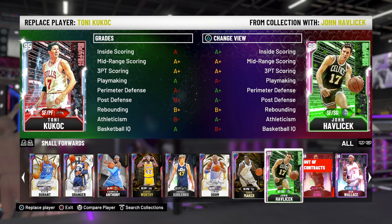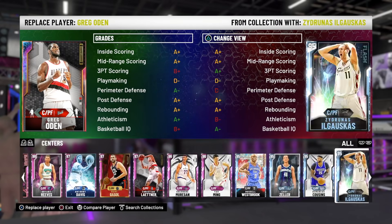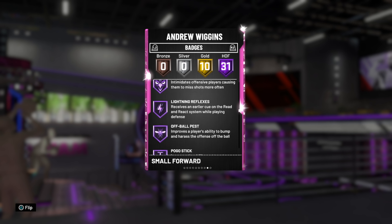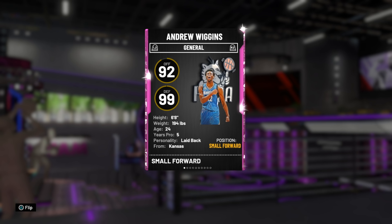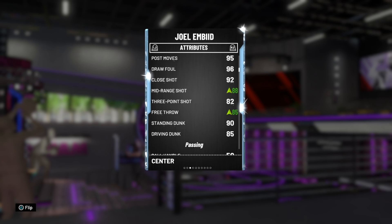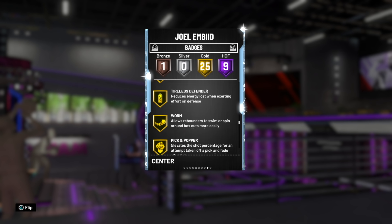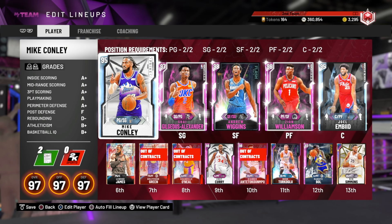We've got Wiggins and Joel Embiid — the diamond Embiid, not the pink diamond one. 94 overall center. Wiggins goes up one Hall of Fame badge — please be Hall of Fame range or Quick Draw — nope, nothing that matters. His three-point shot goes up a plus three though. Joel Embiid gets a little bit better mid-range, three stays the same, still not particularly fast. They didn't give him range, which is unfortunate. If they gave him range I might have considered using this dynamic duo, because Wiggins is pretty good.